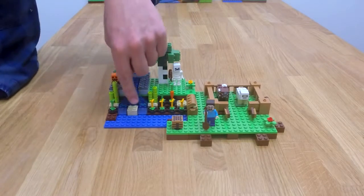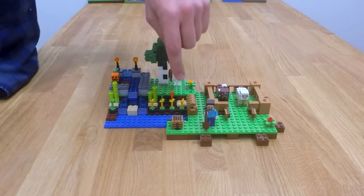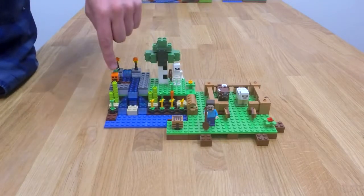Here you have some farming going on, and there's a nice stream running through here. And here's his crafting table, which he can make stuff with, and here's the pumpkin head.